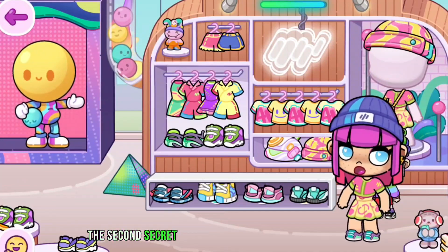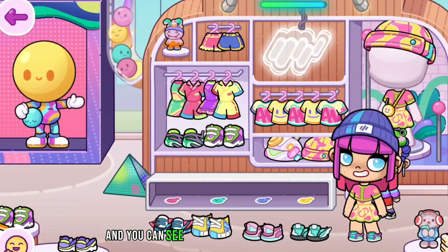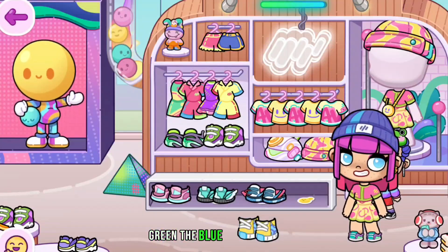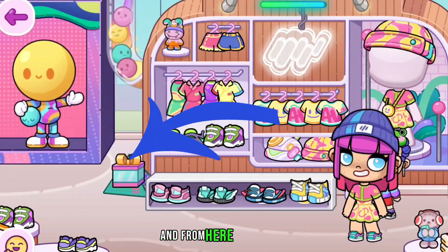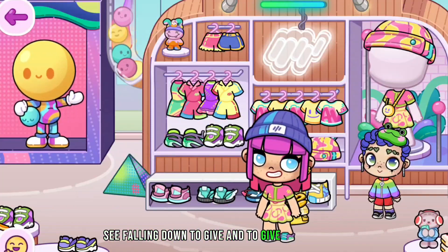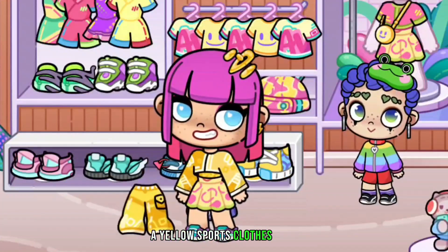The second secret: remove all the shoes and you can see their respective colors. Match the colors — pink, green, blue, and yellow — and a gift will fall down. Open it and wow, yellow sports clothes come out!